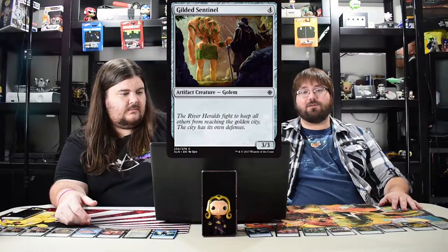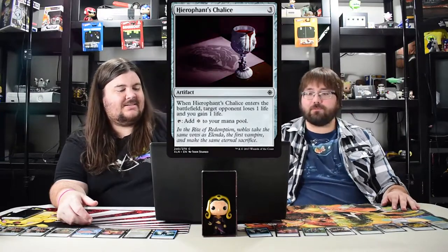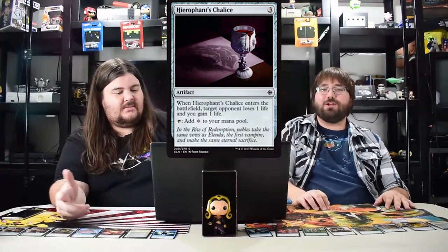Fell Flagship is a rare and that sucks — if you get it in a draft or sealed it's pointless. Next: Gilded Sentinel costs four, three three generic artifact, just a filler card. Hierophant's Chalice — it's okay, good in limited really. It's like a Chalice of Life. Cool but mainly useful in limited if at all.